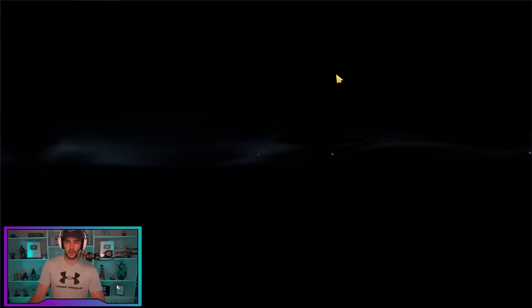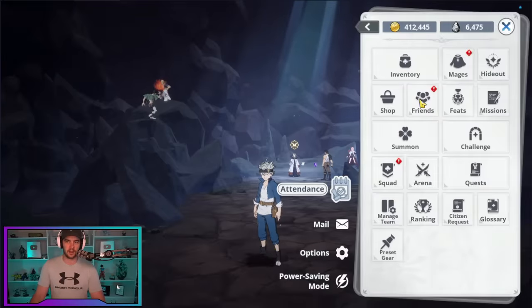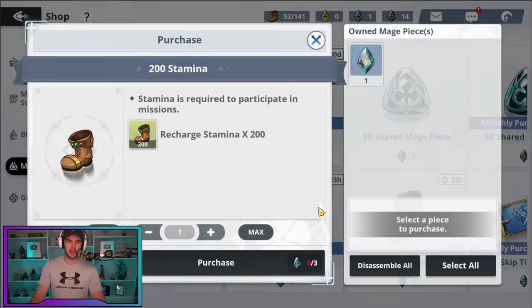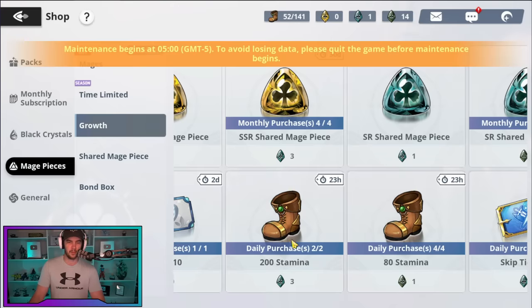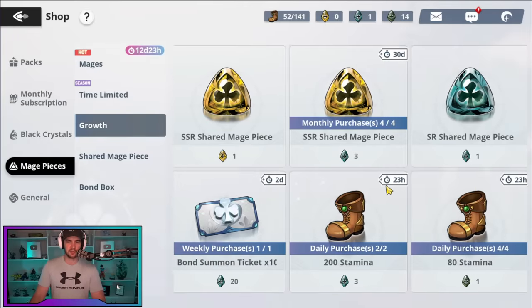Let's talk about what I did to get my progression to where it is now. I did a few things that maybe free-to-play players don't want to do — I did max refills on the first day of stamina. The other way I got stamina is over here in the shop with the mage piece ones under growth. You can purchase them here. I can't purchase these anymore because I don't have any SRs to sacrifice for it, so I'm missing out on 400 stamina a day compared to whales. But I can still get some with the characters I have.